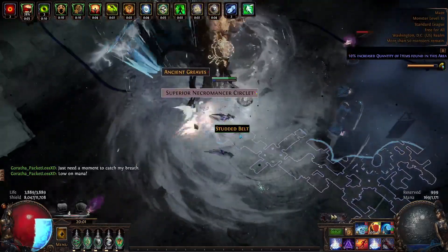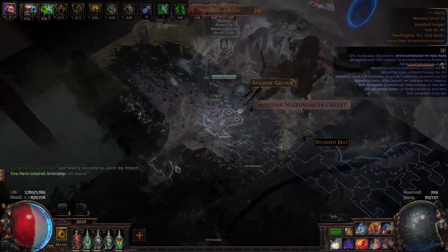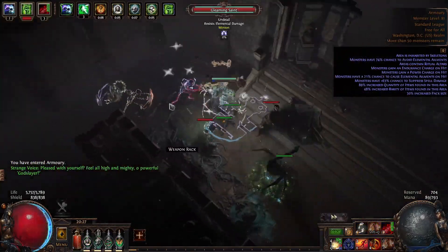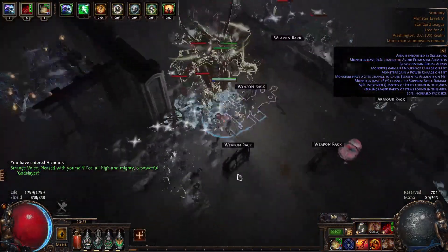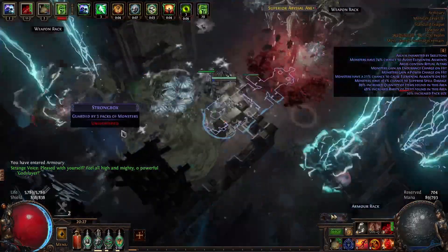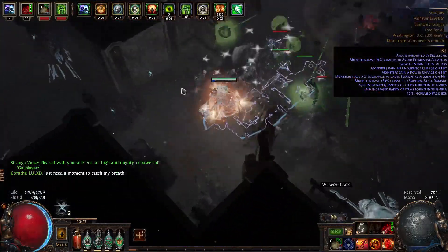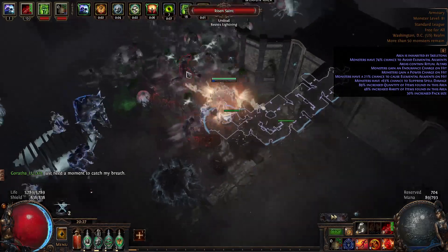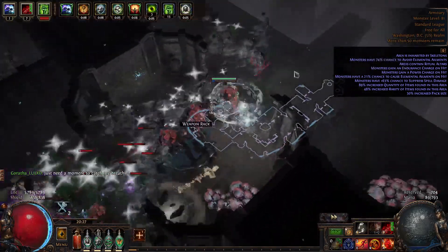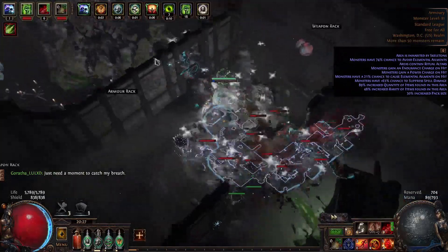Originally I was going to place it higher, but then I tested these builds in Standard, and that brings me to the number two build: Seismic Trap Saboteur. This kind of annoys me a little bit, honestly — it's still insane after all the nerfs. Honestly, this might even be number one, but I just couldn't put it there. This build does insane damage, like really high damage. I'm disgusted at how good the damage is.